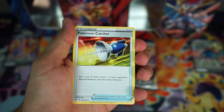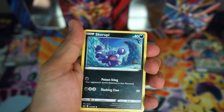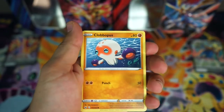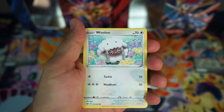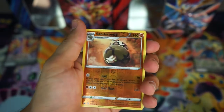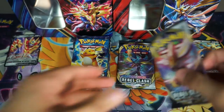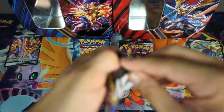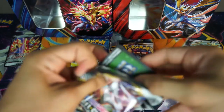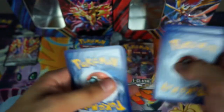They raised the price — I did say that these tins were $25. They raised the price, I'm guessing, because they added an extra booster pack. But I don't know if that makes up for it, honestly, because it's pretty much just getting an extra Evolutions pack. So you have a Reverse Sandaconda and a Morpeko for our rare. That's five extra dollars — it's the same thing, just for an extra card, or an extra old pack. They're probably just trying to get rid of them.